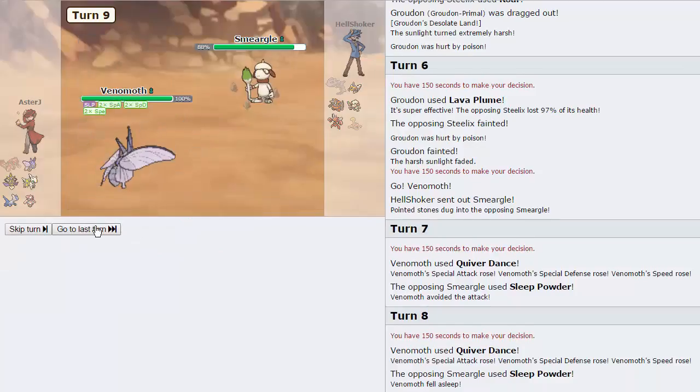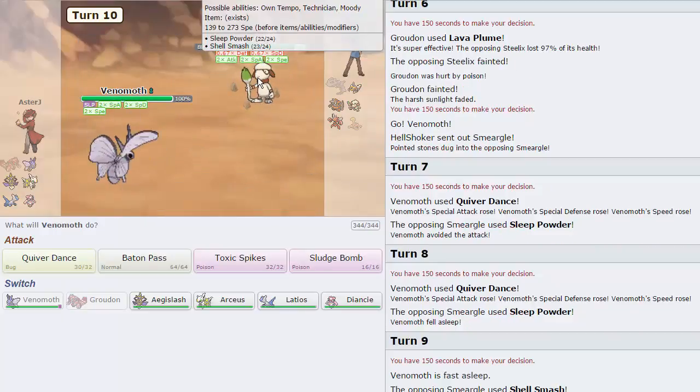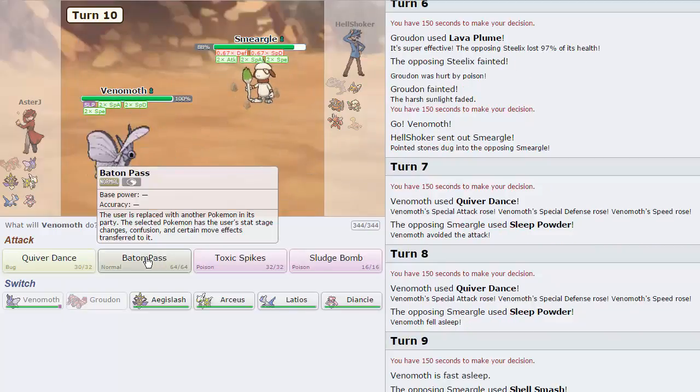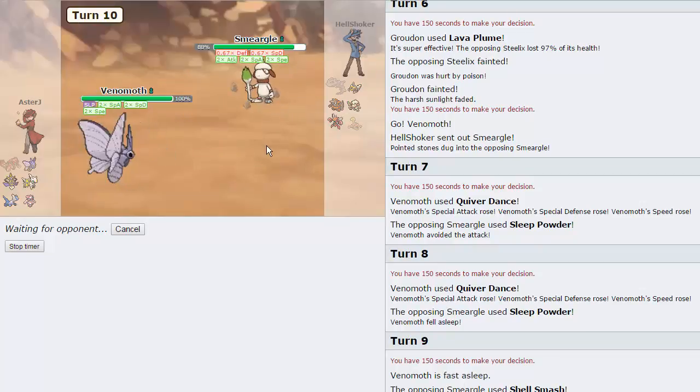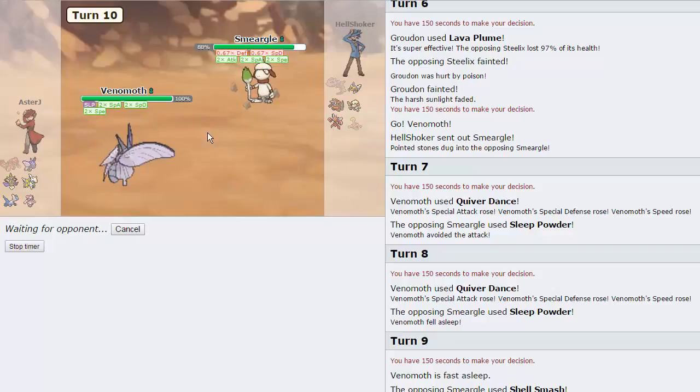I'm not gonna Baton Pass this into anything until he actually puts me to sleep, and then I'm just gonna click Baton Pass repeatedly until we can actually get this off into Arceus. He does go for the Sleep Powder again — lands this time. That's fine. We're gonna go for a Quiver Dance on the first turn because it doesn't really matter. He's gonna go for Shell Smash — a little bit scary. I'm gonna go for a Baton Pass here. We should be okay though, even with plus two attack on Scizor — kind of scary, not gonna lie, but we should be good to go.